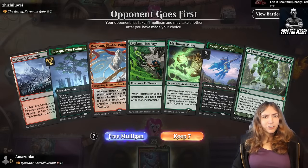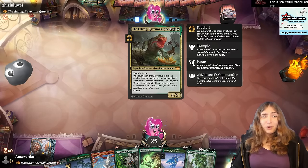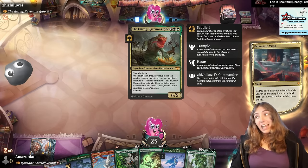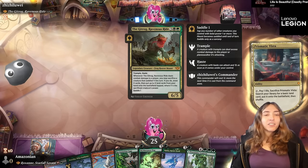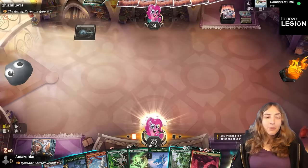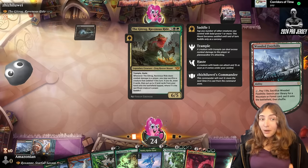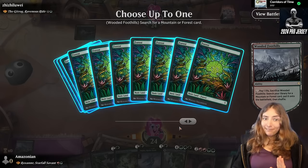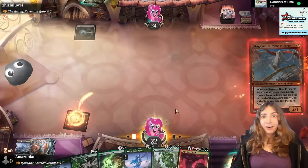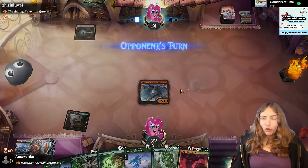The Gitrog, the Ravenous Ride! Gitrog is a very aggressive new Gruul commander — you hear me say that with a bit of a wince, because Gitrog will kill you and its own riders and get a lot of ramp while doing that. It's a five mana 6/5 with trample and haste. It also has this crazy good sacrifice ability that lets you draw cards and put lands into play — really, really nice. We have a turn one Ragavan, so we're going to do our best to have a very good start.